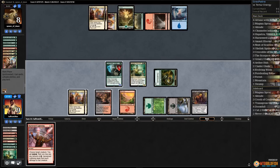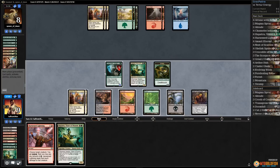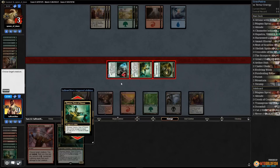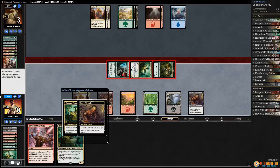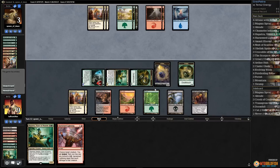Let's attack with Hapatra and the deathtouch snake. We're pretty fine with that trade since we have a second Hapatra in hand — it's legendary. Now we can deal with almost anything short of a Bristling Hydra. Get in with Hapatra, put a counter on Channeler, get more 1/1s. We've got lethal — our opponent needs a sweeper here. And our opponent scoops it up.